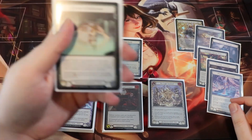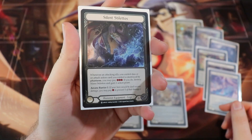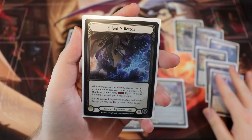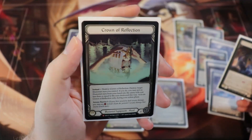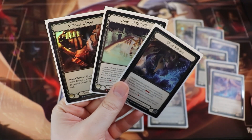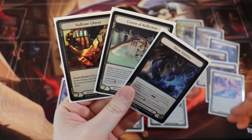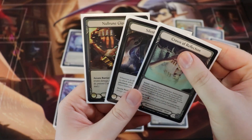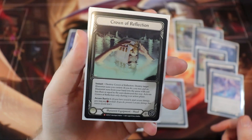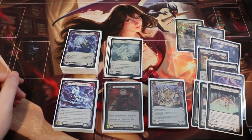We also have a few sideboard equipment options: Crown Reflection, Null Rune Gloves, and the new Silent Stilettos. The Stilettos work like a one-shot Phantasmal Footsteps but more importantly have arcane barrier, just like Crown Reflection and Null Rune Gloves. Against wizards like Icelander and Kano, we bring these in for that arcane barrier.